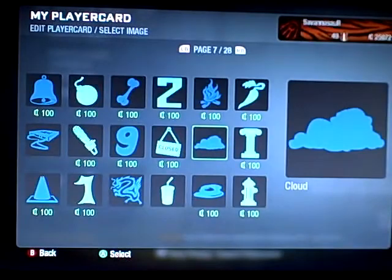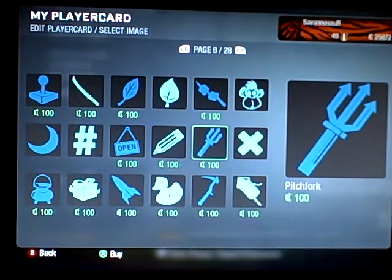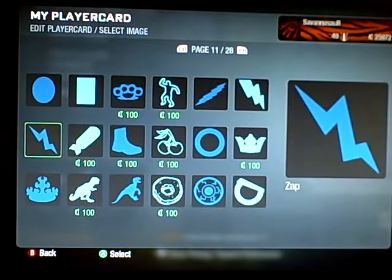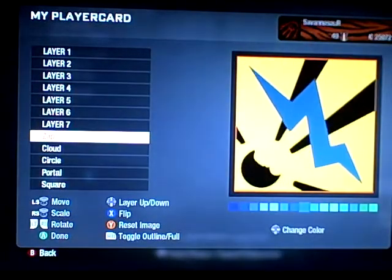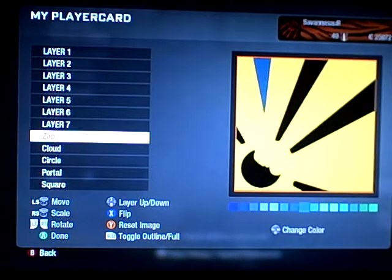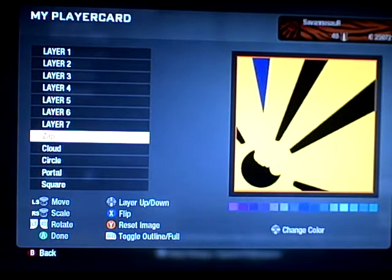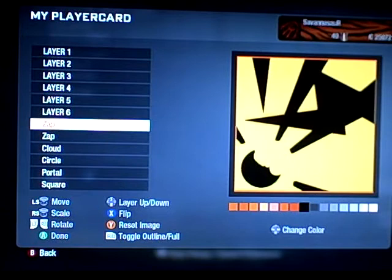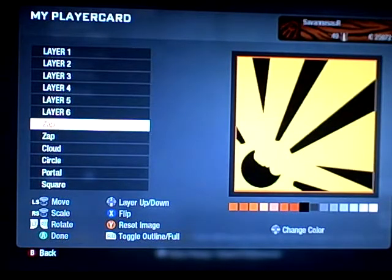And then for all the other little explosions and stuff, I just used a couple of these zaps right here. It goes like this — make it kind of big and put one of them right here. Then you can just duplicate it and bring it over here and put one over here.